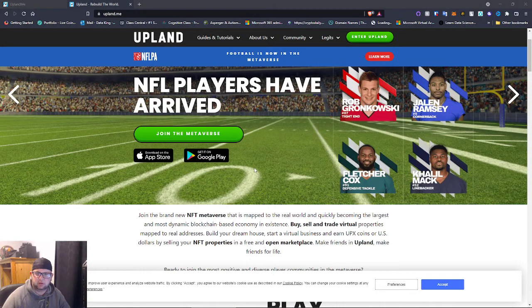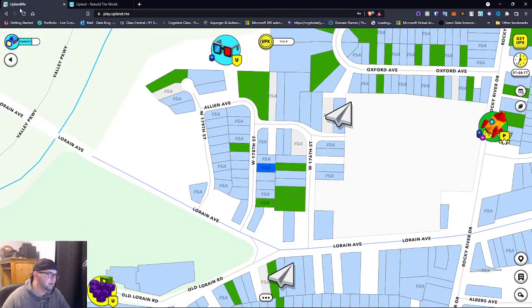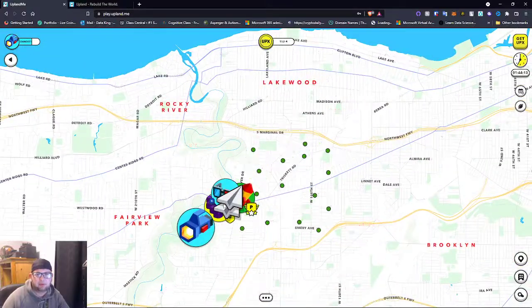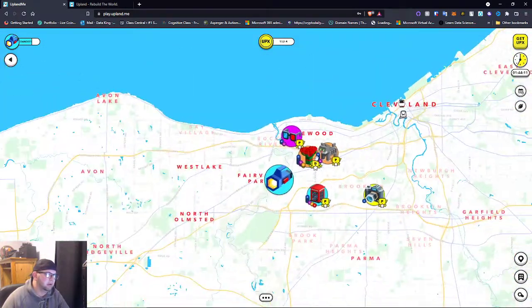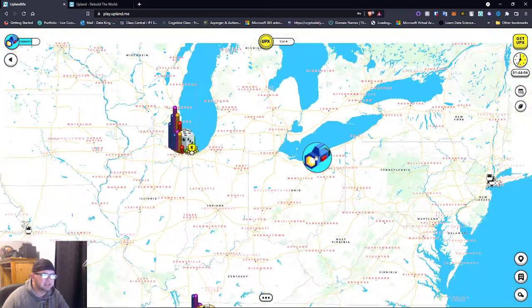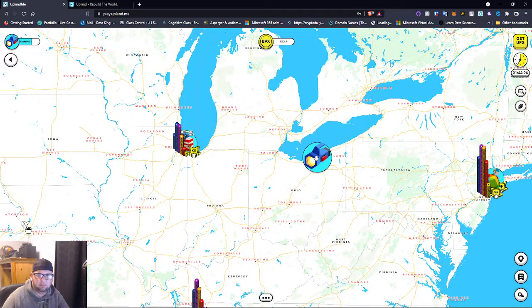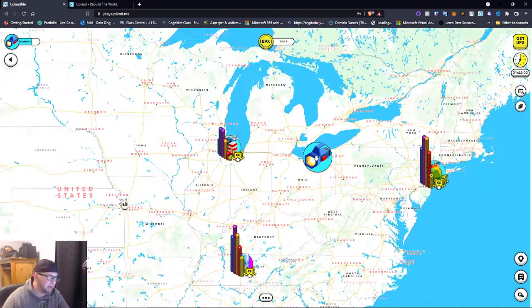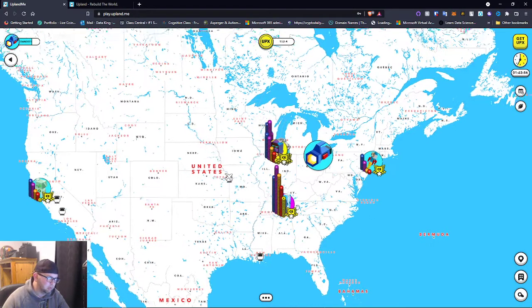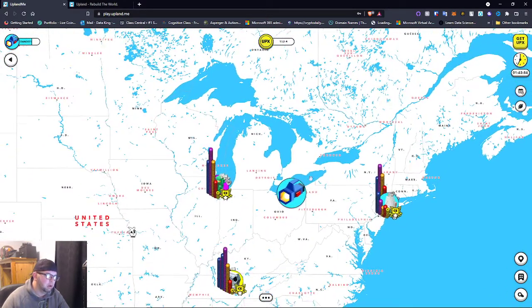Let's jump right into it. This is the map — there's a whole map of the US. I'm going to zoom out. As you can see, some states and areas are not available yet, but they do have quite a few different economies going on. These big areas are kind of the first areas where you can really purchase properties.